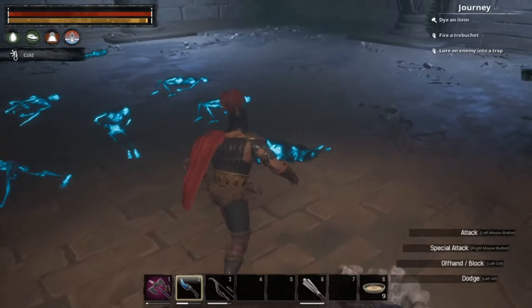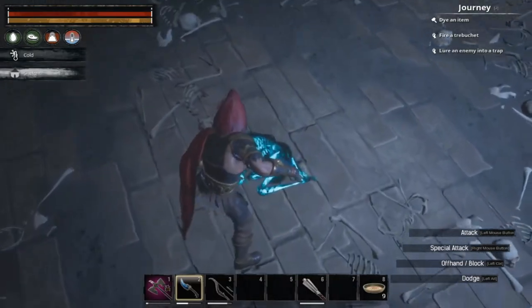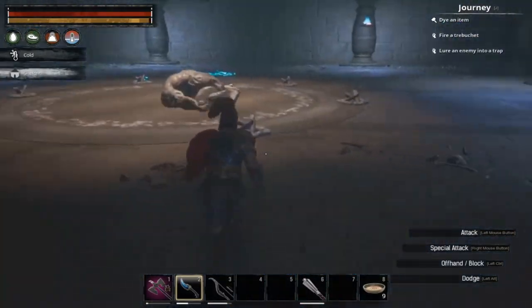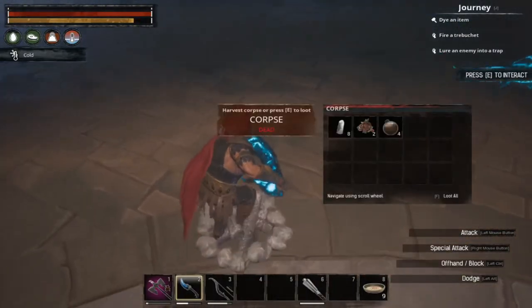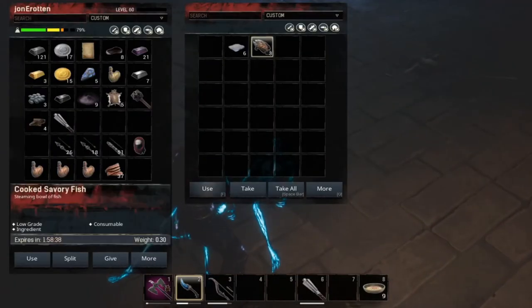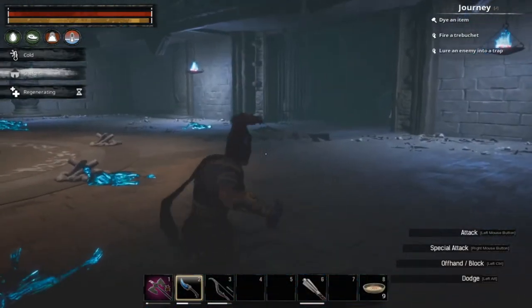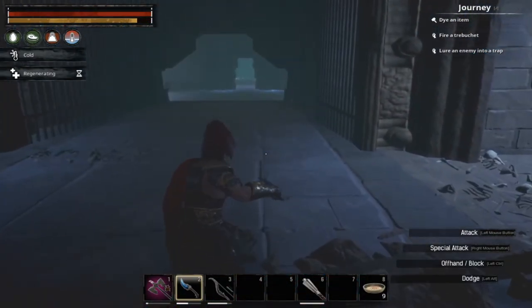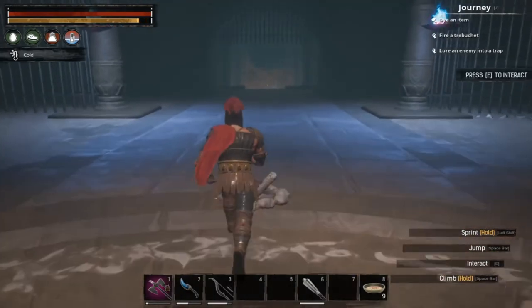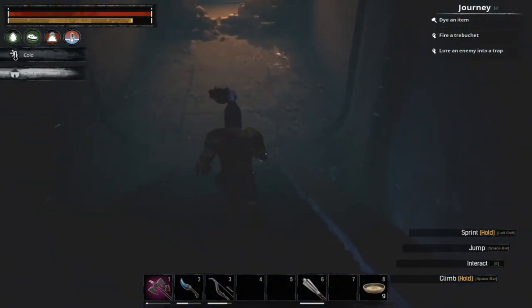My base is just to the south of the city, so it only takes a minute or two to run there and depot items, then come back for the first part of the dungeon again. This main boss is on a one-hour respawn timer, so you have to wait a full hour before you can come back in and light the fires again. The entrance doors have unlocked and the exit gates are now open. This is your exit.